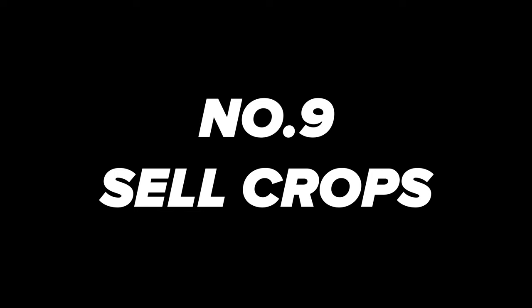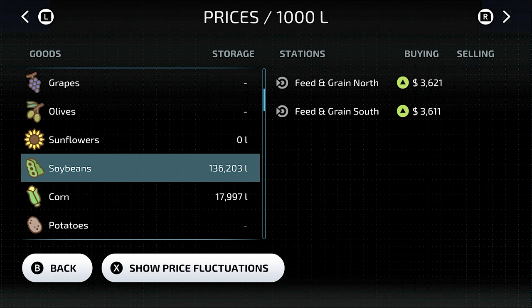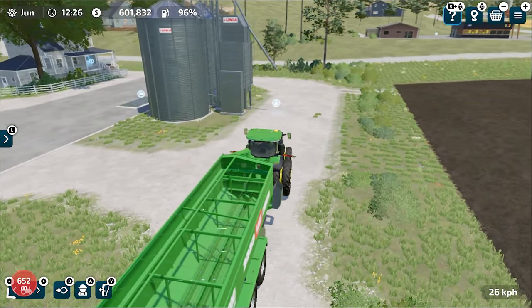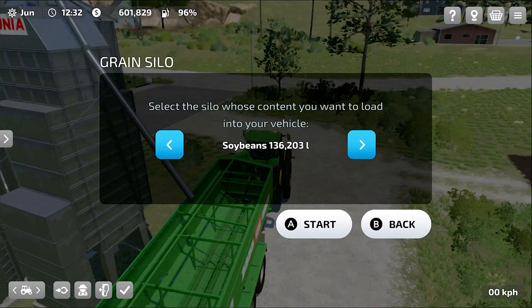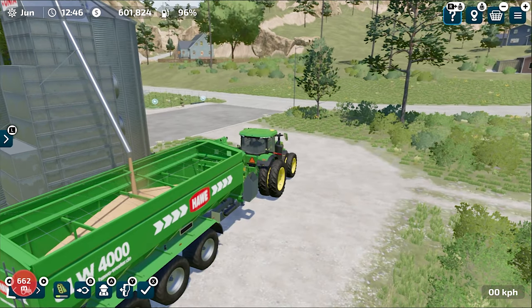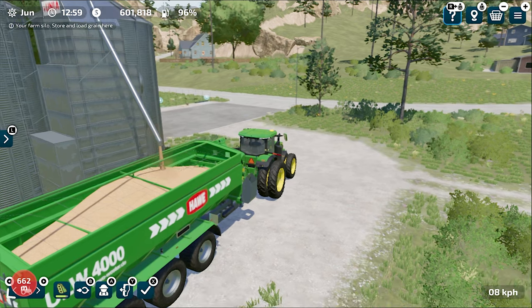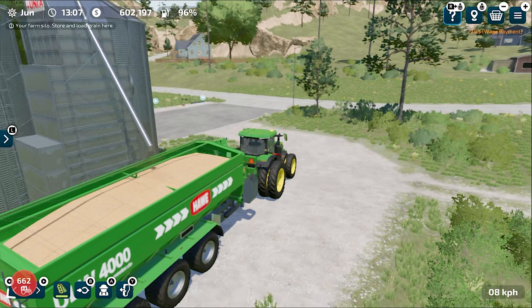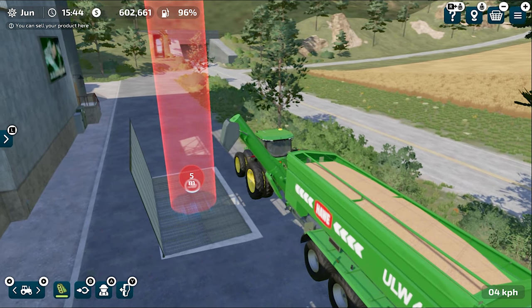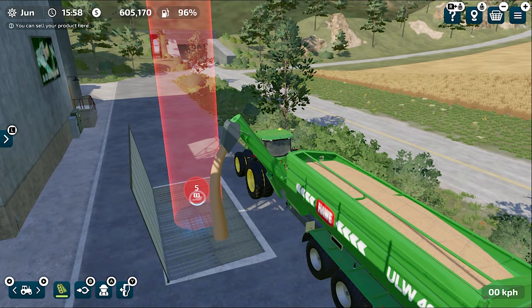Number 9 is Sell Your Crops Wisely. Farming Simulator 23 features Season Smooth — it doesn't limit when you can sow or harvest, but crop prices do depend on the season. A crop's price can rise in one season and fall in another. So look at the price fluctuation for each crop you're planting — whether it's soybeans, canola, or wheat — and decide whether to store it and wait for a better price or sell it immediately.